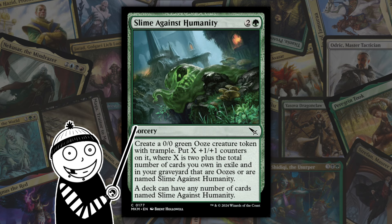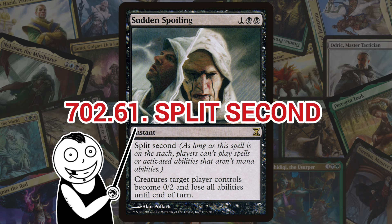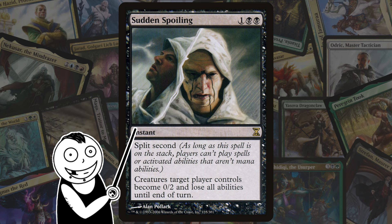Next we have one of my favorite abilities of all time: Split Second. Introduced in Time Spiral, Split Second is a static ability that doesn't allow any players to put any spell or activated ability on the stack as long as the spell with Split Second is on the stack. See my priority video for a better explanation.